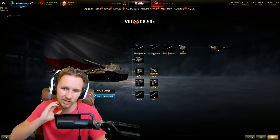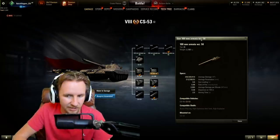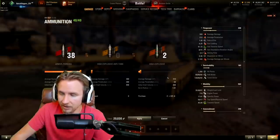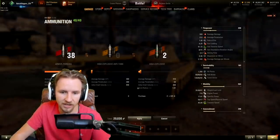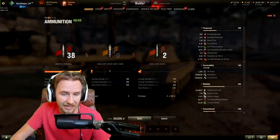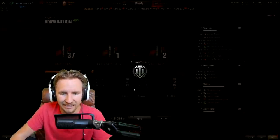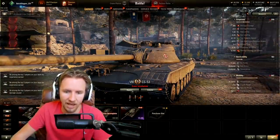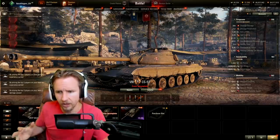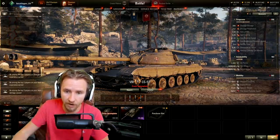All in all, this vehicle looks fairly interesting. With the top 100mm gun — 300 alpha damage, decent standard penetration, and 290mm of HEAT pen at 4,800 credits a shot — that will go through every tier 10 tank. Shell velocity is 966 on AP and 846 on HEAT. With 8 degrees of gun depression and that alpha damage at tier 8, this should be one of the better tech tree medium tanks for a more aggressive player.